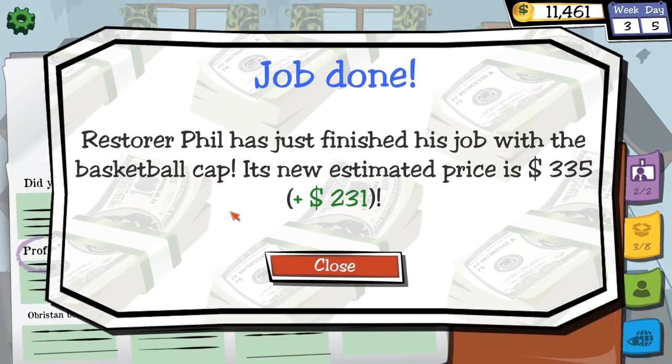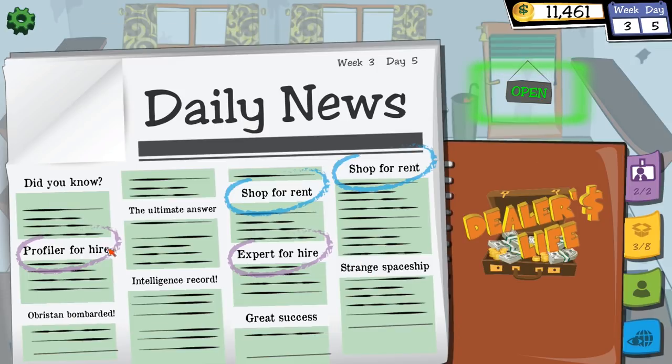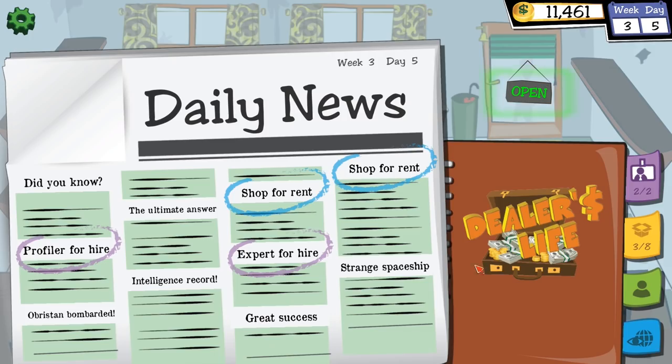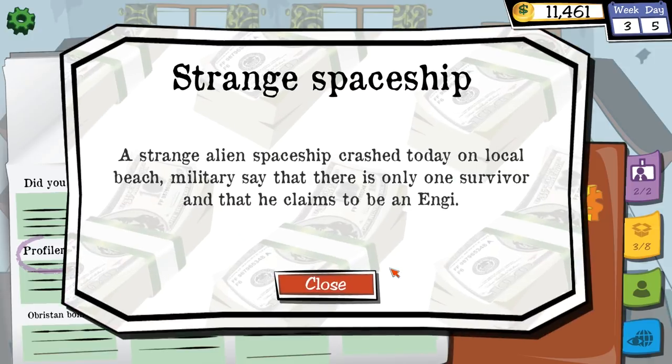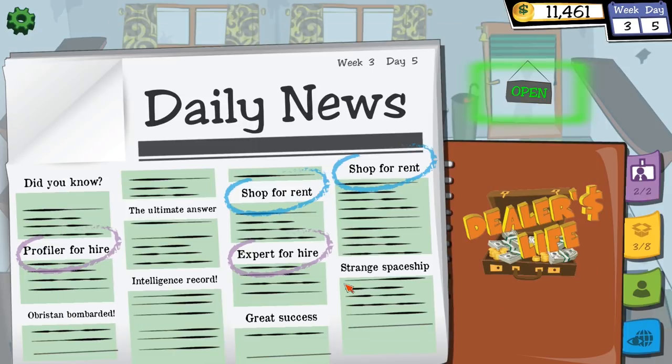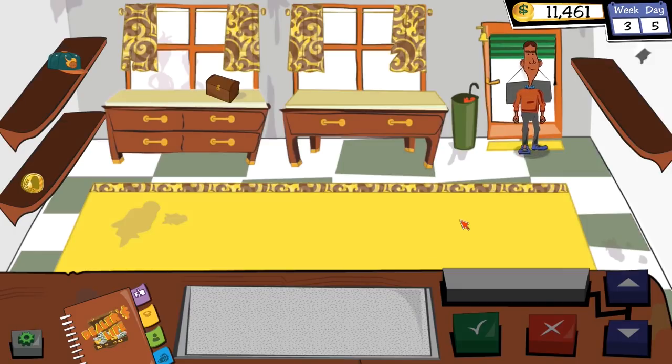Restorer Phil just finished — the basketball cap is up $231 in value. Not bad. News: a profiler for hire named Michael Kim is available — they passively grant more insight, but stupidly expensive. Strange alien spaceship crashed on the local beach; the military says the survivor claims to be an Engi. Does the alien want to buy a hat? Because I've got one now.